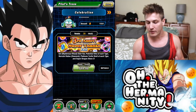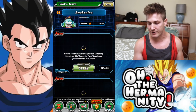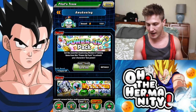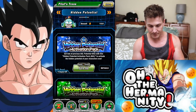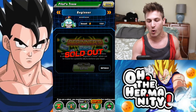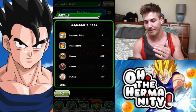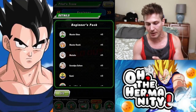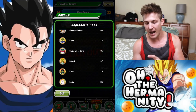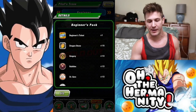As far as the Beginner Ticket, I already did purchase that, and I'll explain why. The Beginner's Pack is only $10, and I think for $10 to get one ticket and 15 Dragonstones and a bunch of random medals, Awakening Medals, and Z Swords — I think that's well worth the money. So definitely purchase that if you've been thinking about it.